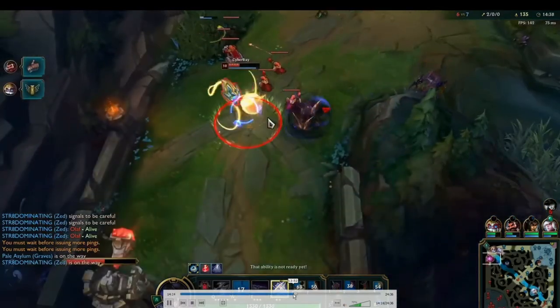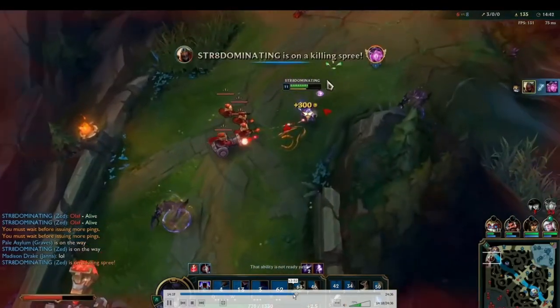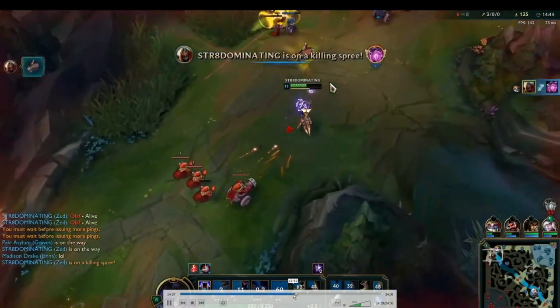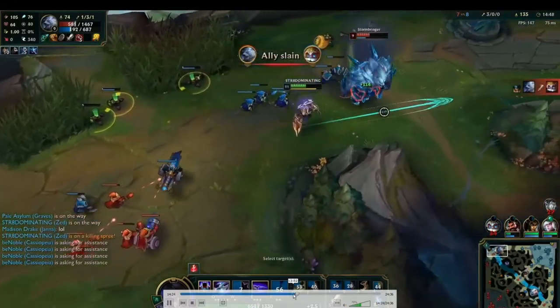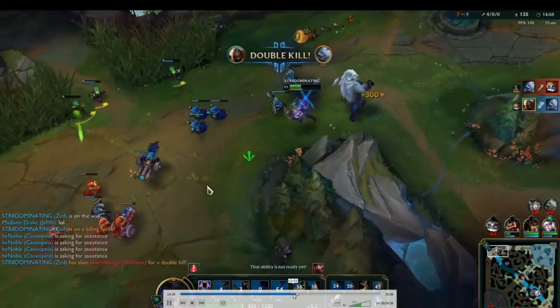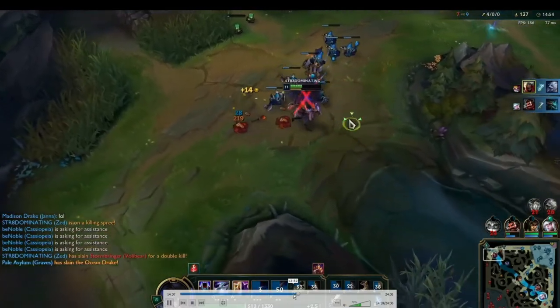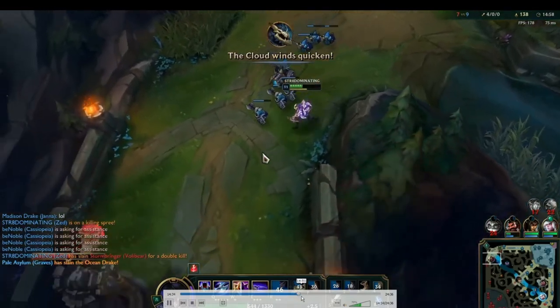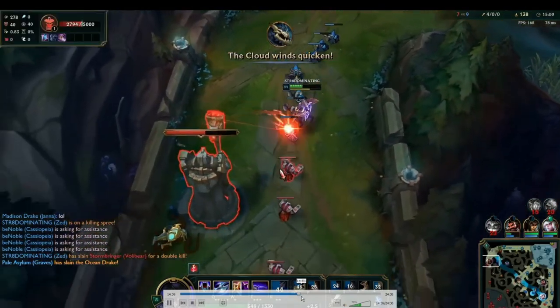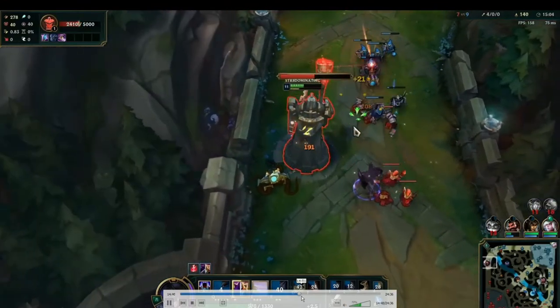Skipping forward — I'm roaming top now. I R the Vel'Koz, he gets me with the knock-up, but I just Q and death mark and he's dead. Volibear shows up and kills Heimerdinger. I just melt him — double kill, 4-0 on 10 CS per minute, looking great. Graves recognized most of their resources were top side and took the free dragon.